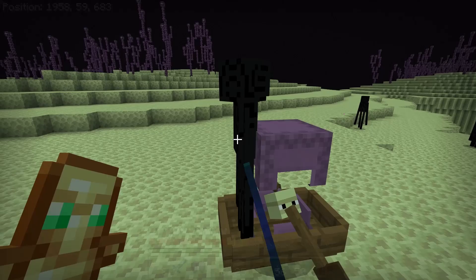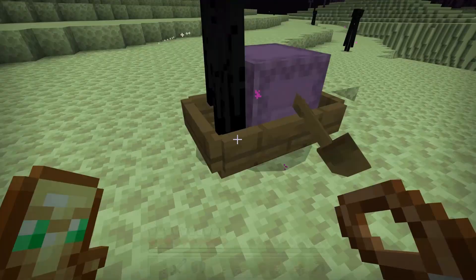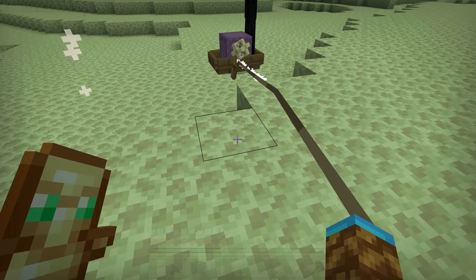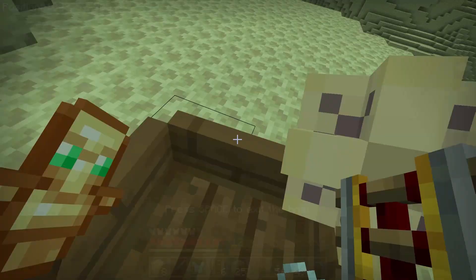Let's just kill this enderman. I can't even hit the enderman in the boat. At least you can fly down after you've been hit by a shulker if you have your wings on — if you equip your elytra after you get hit by a shulker, you can press jump and fly back down so you don't fall and get hit by fall damage. But since this enderman won't get out of the boat and I can't kill him, I guess we'll just try to pull him.